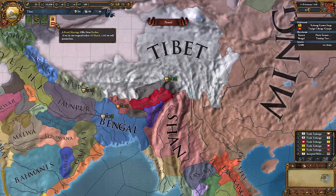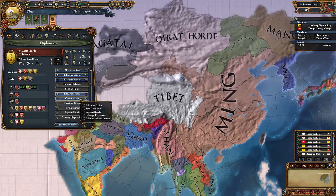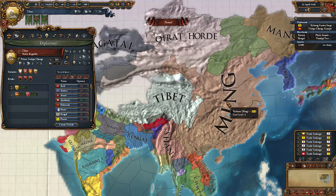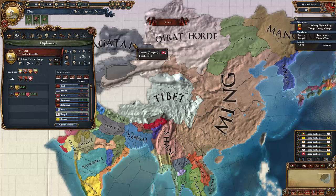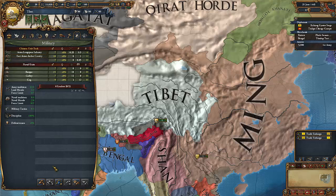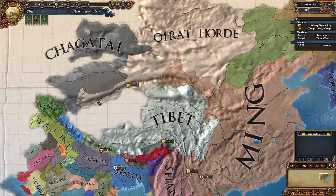We start off getting a royal marriage offer with Kachar, which I don't really want. Can I get a royal marriage with the Oirot Horde? I cannot. Oirot Horde has rivaled Manchu and Chagatai. Ming has rivaled Ryukyu, Dai Viet and Chagatai. So, if I go and click rival Chagatai, we will get an opinion bonus from both Oirot Horde and Ming because we have rivaled their rival. This opinion modifier is applied over time, so we need to keep Chagatai as a rival for quite some time.